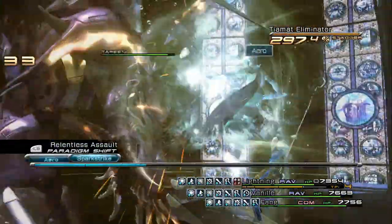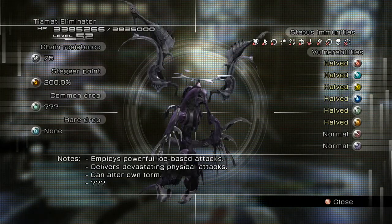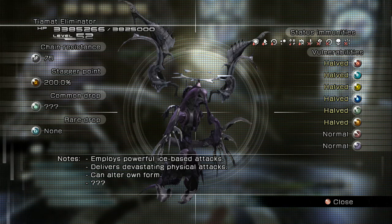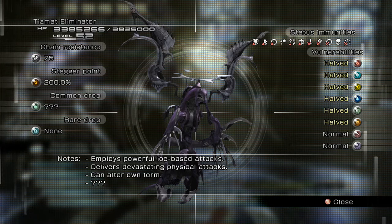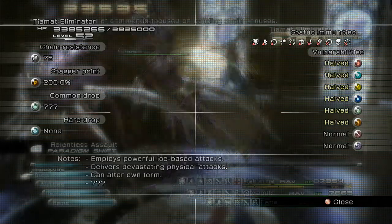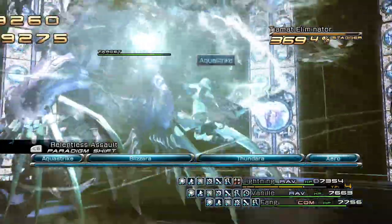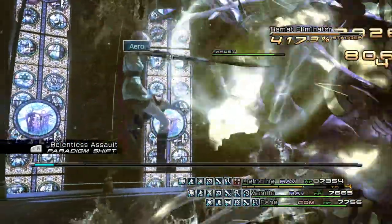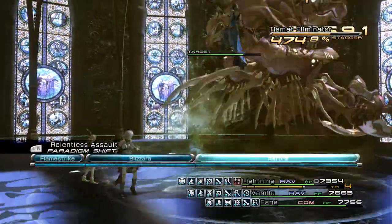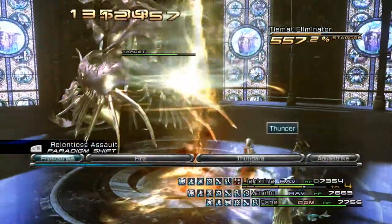Once you've managed to stagger him, go ahead and raise his stagger percentage up to about 600 or 700 percent, or if you want you can boost it all the way up to 999.9 percent. This way you'll be doing massive damage.